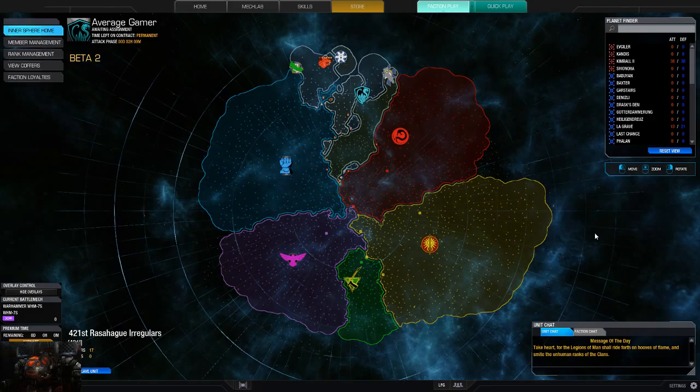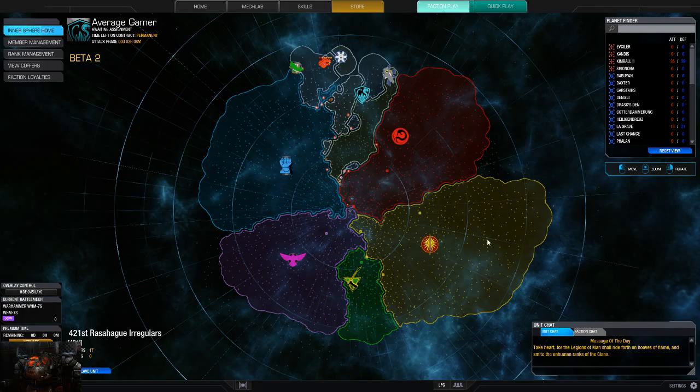There's no new mech coming out this month. The Highlander 2C will be available for C-Bills as of later today. The C-Bill price for the Highlander 2C itself is going to be $9.6 million. For the A variant, it's going to be basically $10 million. The B is going to be $9.4 million. And the C is going to be $12.6 million.